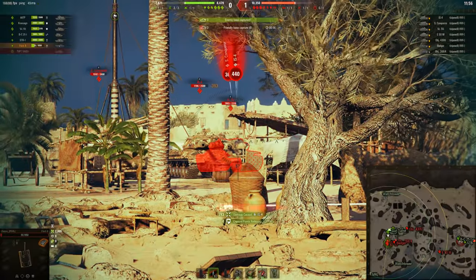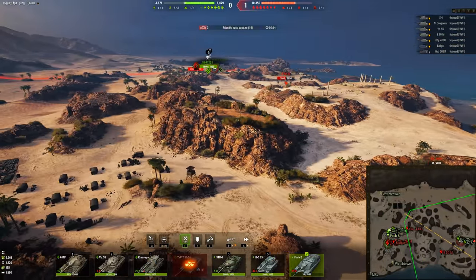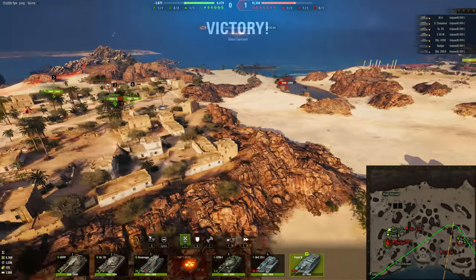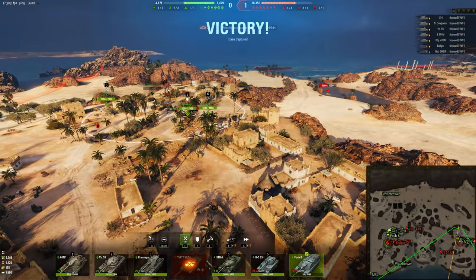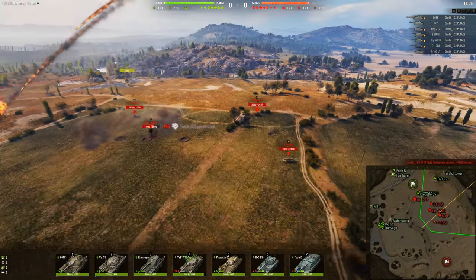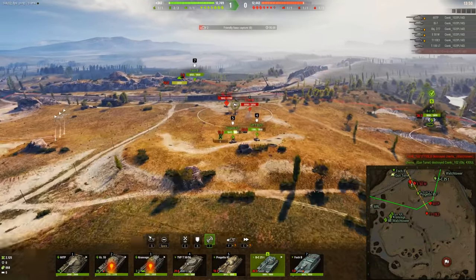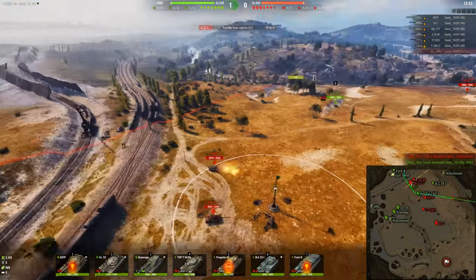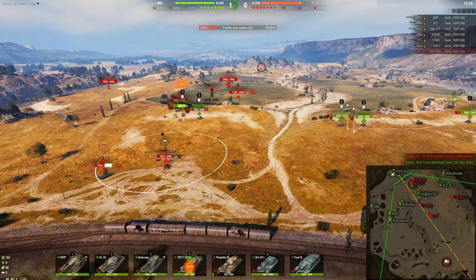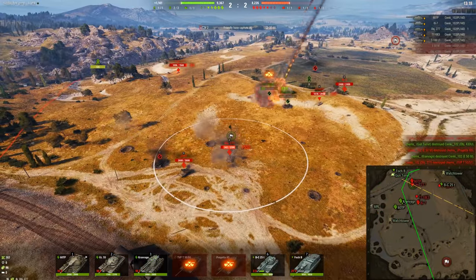Did your little rush work out? It didn't. Stop trying to rush people's cap circles — it rarely works when the person knows what they're doing. This guy does this every game, and it must work considering he always does it. He literally just W-keys across the field. I get it, this map is pretty campy. But yoloing cap circles, if the person knows what they're doing, just doesn't work.